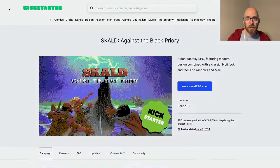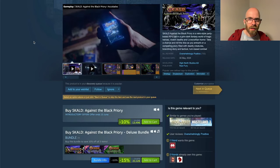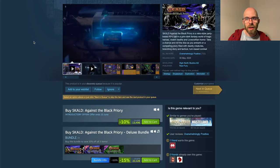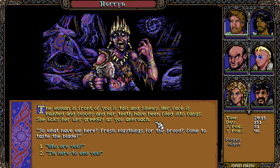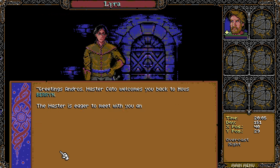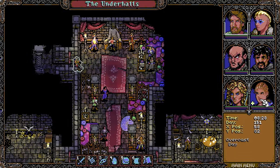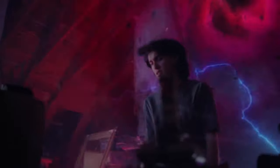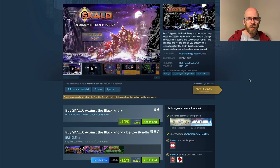Scald: Against the Black Priory was Kickstarted all the way back in 2019 — five years in the making — and it came out on May 30th to overwhelmingly positive reviews. It has a Commodore 64 palette vibe, an old-school RPG feel, and a wonderful combination of classic style with new effects. It is available for Windows and Mac for 40 euros.